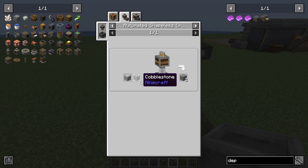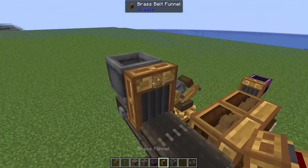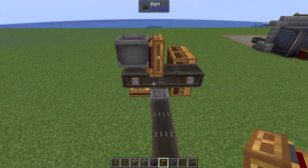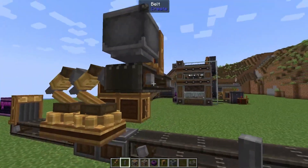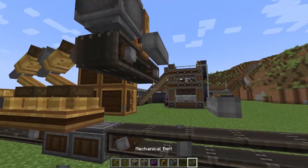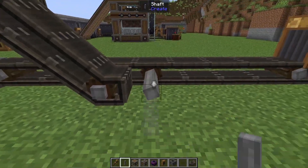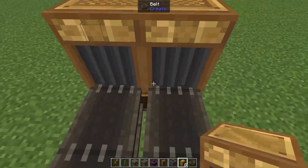Next up we need to take our diorite and mix it with some cobblestone. So on top of our diorite belt here we're going to pop down a basin. I'm going to put down a brass funnel, though this could very easily be andesite — a lot of the funnels we use today can be andesite because we're not dealing with large quantities of resources. Now we need to add in our cobblestone which is coming in from over this way. So underneath here we're going to add in a shaft, turn it around, and pop down one block and one to the right. This allows us to make a kind of ramp so our cobblestone is on the same level.